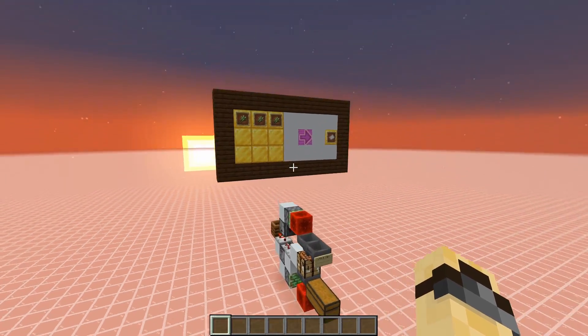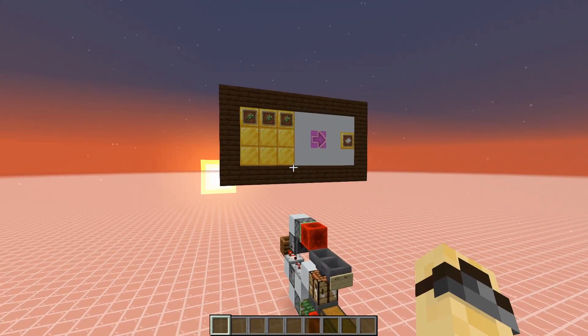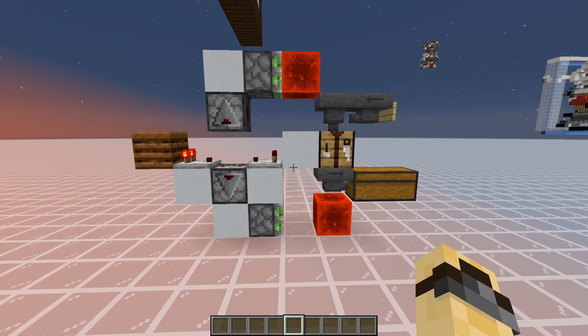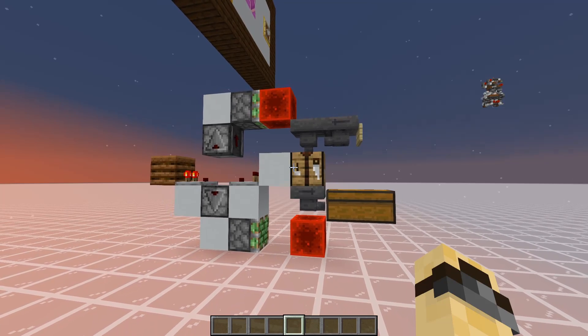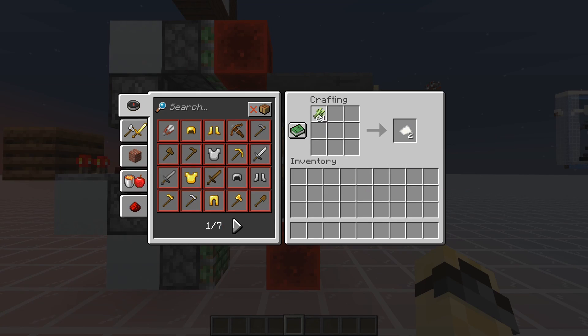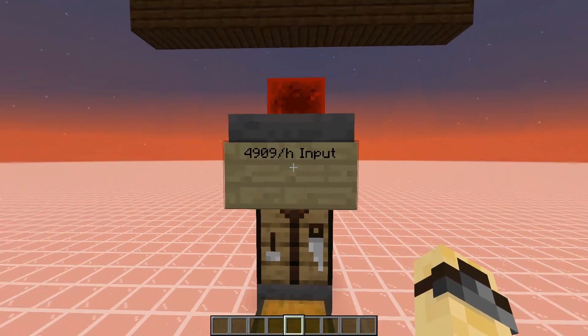Our final one wide tileable crafter is a special case for converting sugarcane into paper. For this recipe, we need to combine the mechanisms for both compacting and splitting in order to get something in between. We begin with the output locked as the ingredients enter the table. Once it crosses the threshold, it will briefly switch states, unlocking the output so it begins pulling out the paper. The instant one of the paper gets removed, the ingredients will be consumed, and then it will unlock the input again ready for the next set of ingredients. Unfortunately, this process of switching states consumes a lot of time, limiting our speed to about 55% hopper speed.